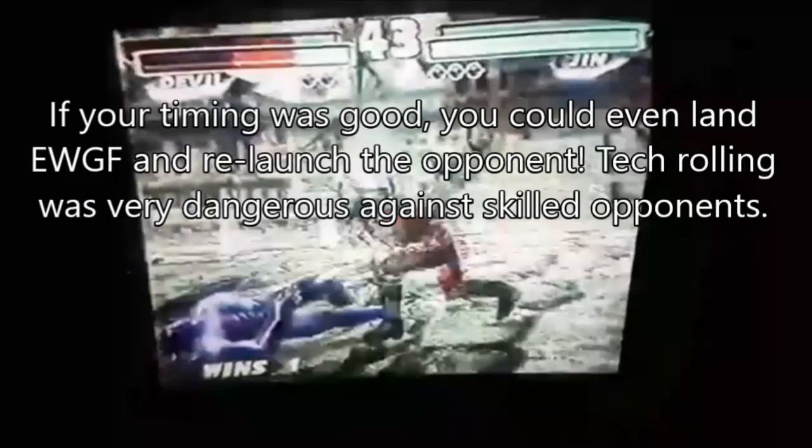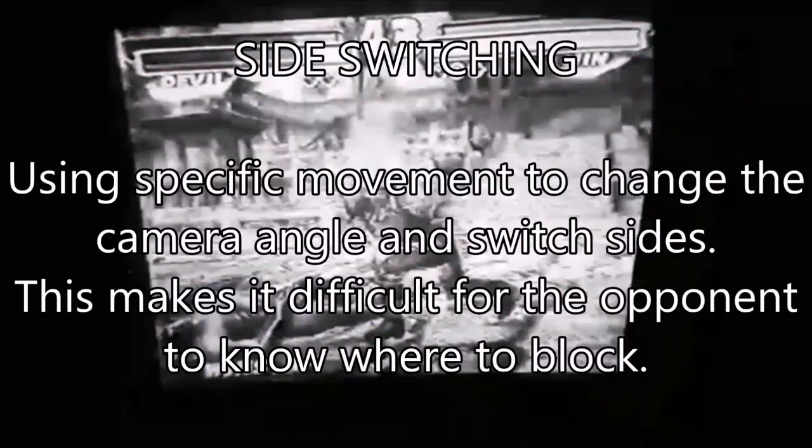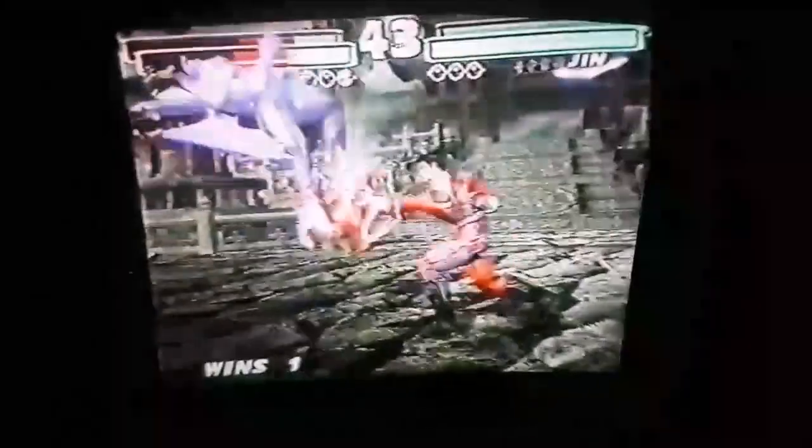If your timing was good, you could even land an electric and relaunch the opponent. Tech rolling was just really dangerous against top players. Side switching was really deadly as well. If you timed it properly, you could position the camera angle so that it would switch in a situation that makes it hard for them to see where to block. Really really strong stuff.